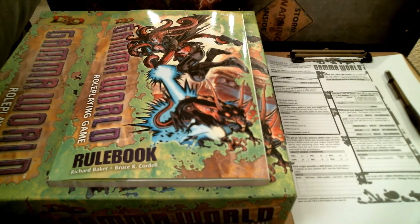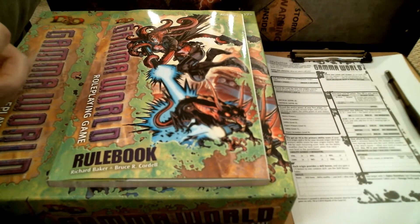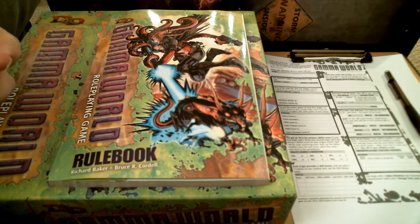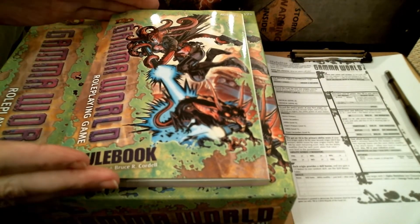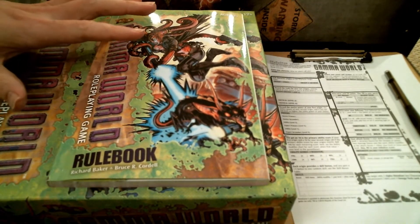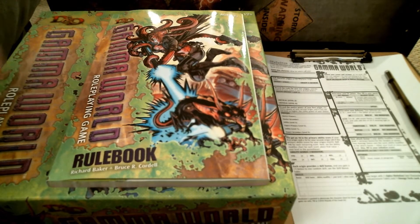In 4th edition, unlike other editions of D&D which go up to 20 levels, 4th edition went up to 30 levels and broke it into three tiers: levels 1–10 was the heroic tier, 11–20 was the paragon tier, and 21–30 was the epic tier. Gamma World only covers levels 1–10, the heroic tier equivalent.